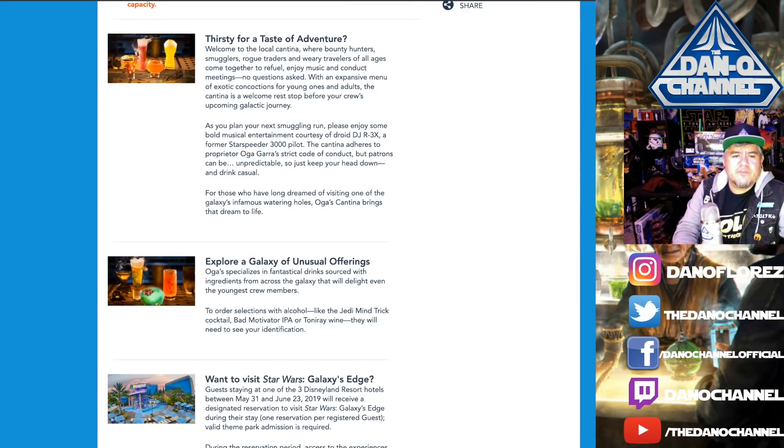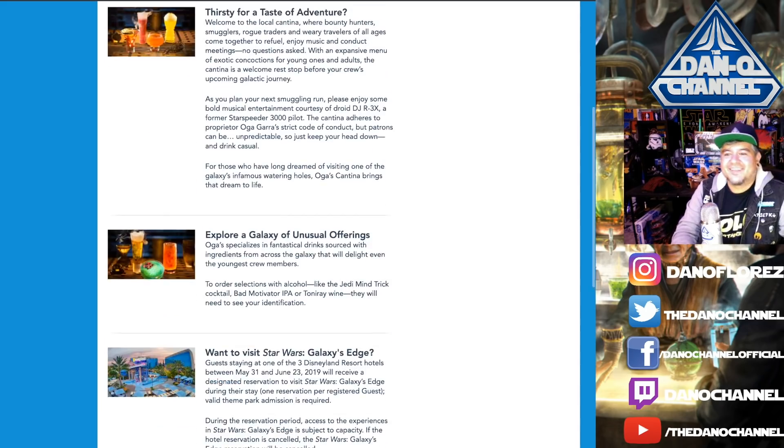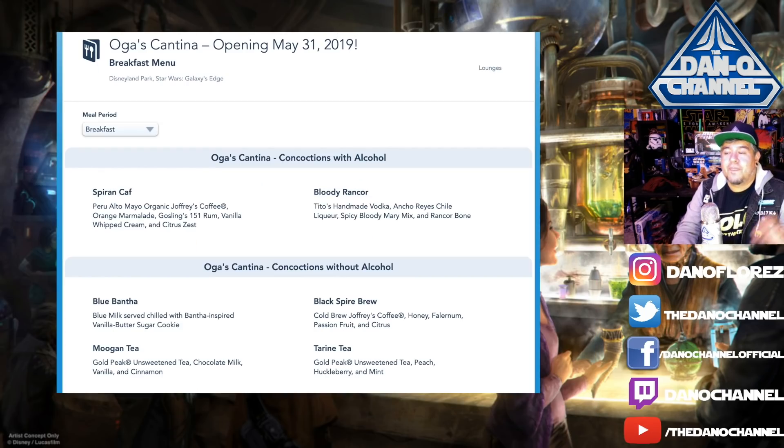It also says: 'Explore a galaxy of unusual offerings. Oga specializes in fantastical drinks sourced with ingredients from across the galaxy that will delight even the youngest crew members.' Kids can have stuff too. To order alcoholic selections like the Jedi Mind Trick cocktail, Bad Motivator IPA, or Tonneray Wine, they will need to see your identification. That's really cute. Oga's Cantina has breakfast!